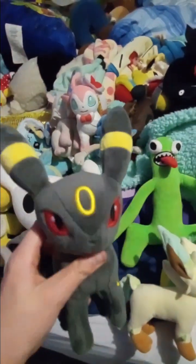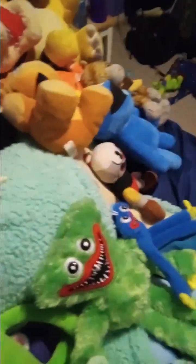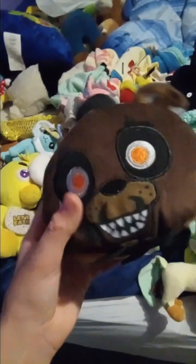Another favorite Eevee evolution — I have Umbreon here. Umbreon is a dark type from Pokemon. We all don't know some things, but yeah, here we have Umbreon.